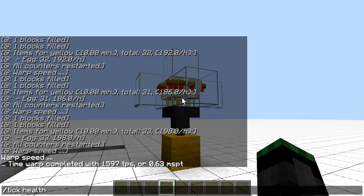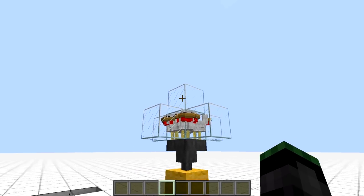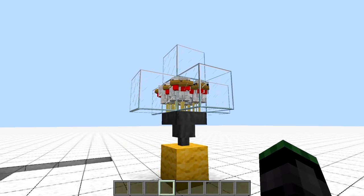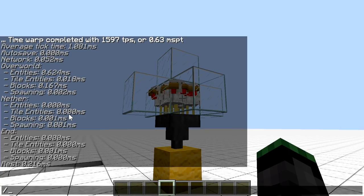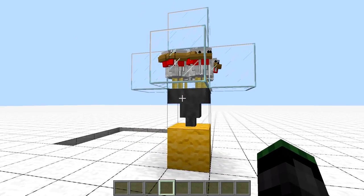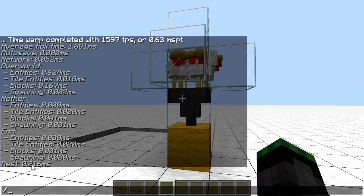If we need a more thorough insight of what takes time in the world, we can use the brand new `/tick health` command. It doesn't speed up the game by itself, yet still tells us how much time each tick took, and provides a small breakdown of what and where took the most time. It works on a similar premise as the built-in profiler, but with a much simpler interface and more condensed info. Unlike the built-in profiler, it has absolutely no impact on the world it's measuring, and gives a breakdown across all dimensions. Any untracked items go into the REST category.